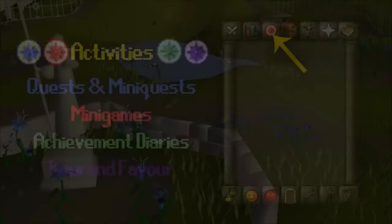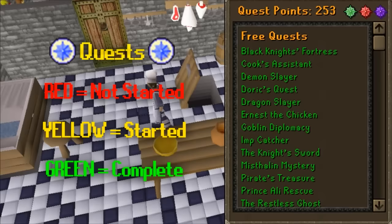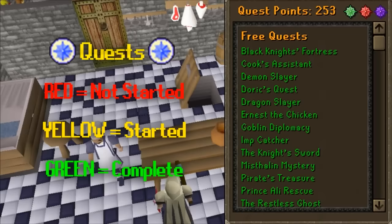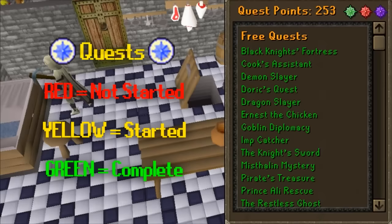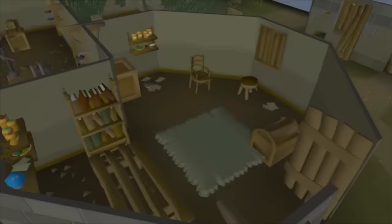The next tab covers quests, mini-quests, mini-games, and achievement diaries. Quests are different journeys and jobs you can do for certain in-game characters. Currently there are 138 quests in Old School, with 20 being free-to-play and 118 being pay-to-play. You should always look up a quest guide on the internet while doing a quest, as the in-game quest log doesn't always show exactly what you need and can mislead you. Just type the quest name and OSRS into Google and guides will show up.